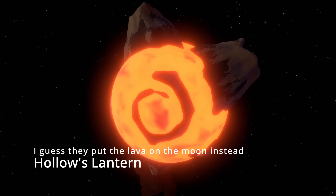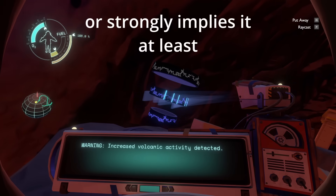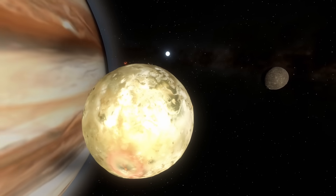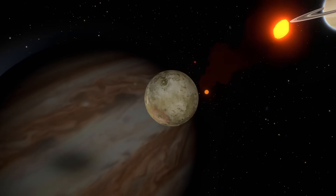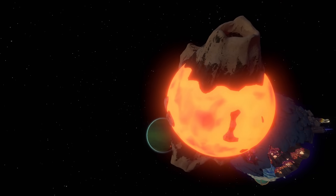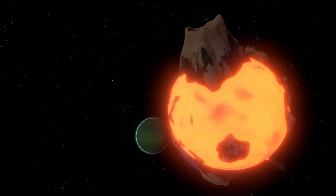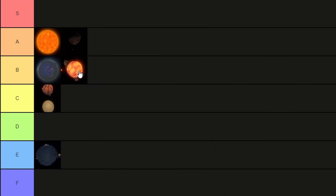Let's take a quick look at Brittle Hollow's moon, Hollow's Lantern. The game tells us that increased activity from the sun has caused the volcanoes on the moon to erupt more frequently. The real-life analog to this would be Jupiter's moon Io, where tidal forces from Jupiter cause it to be covered in volcanic activity. However, that's due to gravitational forces and not radiation or electromagnetism, so it doesn't really line up. Still, volcanic moons are a thing — maybe that black hole is pulling some weight on that front — so I'll give it B-tier.